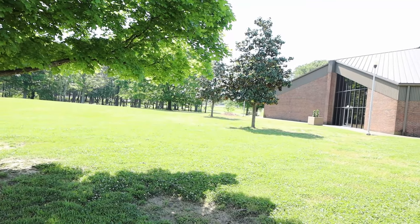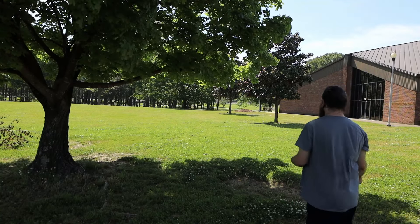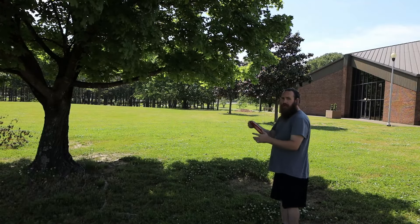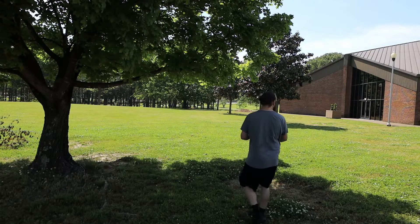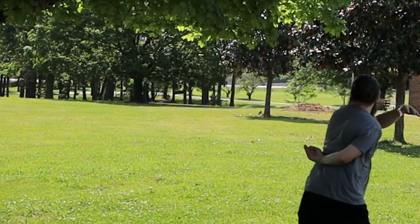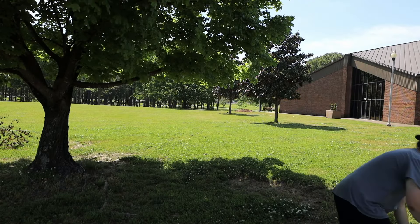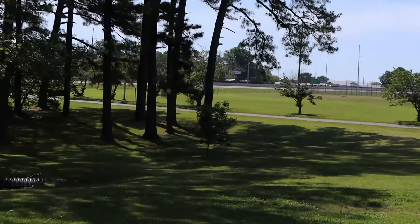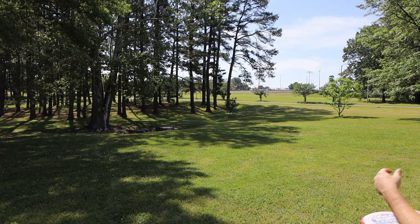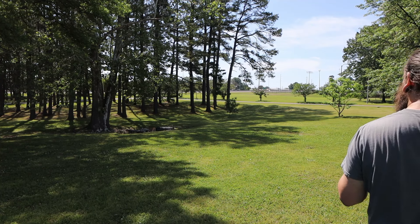This next hole is like 400-something feet — the basket's way down there. I like my Halo Mamba on this hole. If you're going to throw something this overstable you kind of have to give it a hard anhyzer rip. Oh — if it would have held just a little bit more that would have been so good, but it's a pretty easy little pitch up from on top of that hill because you're going downhill. We're right here — going straight hyzer on this. Too much hyzer, but that's a putt.